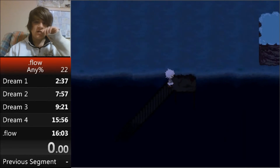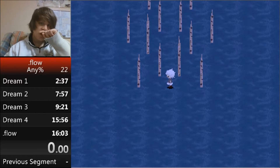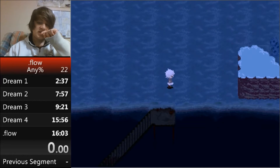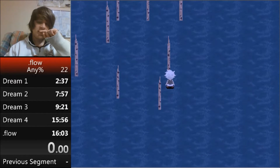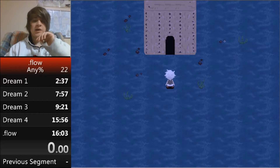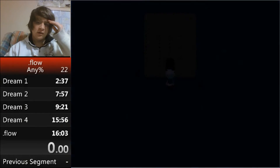This is the biggest RNG part of the run and what can kill it. Head straight up through the scenery-changing areas — they're not too hard to find. Then head straight right. There are about four places Oriko can be. The best one is she'll be standing right outside the building, but that one is really rare.